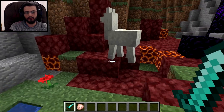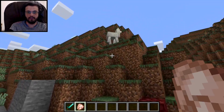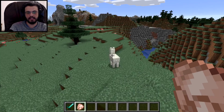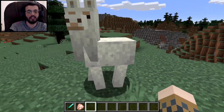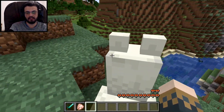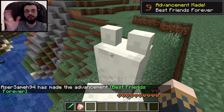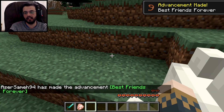I want to tame it, not kill it. So in order for you to tame it — obviously the llama is going to be in the worst place imaginable, it's climbing the mountain right now. His friend right here is in a reasonable place, so let's tame this one. In order to tame the llama, what you do is right-click it and keep right-clicking it until it actually — it will kick you off, exactly like what the horse does, until you find a bunch of hearts all over the place, and that's it to tame.